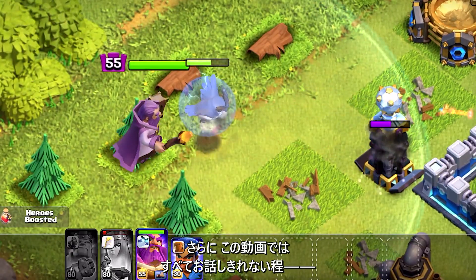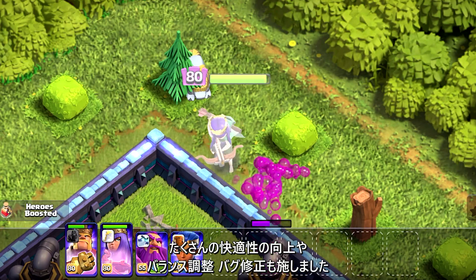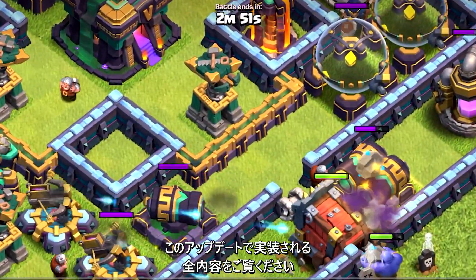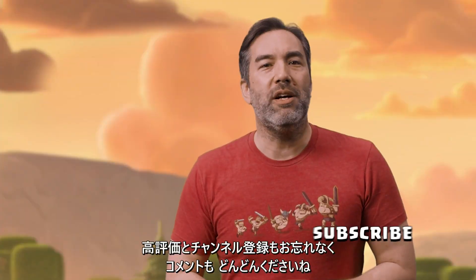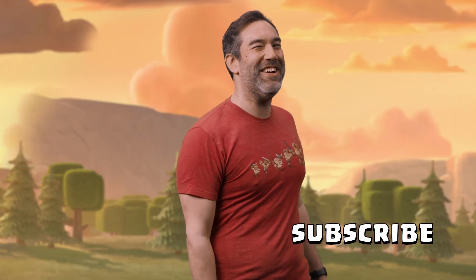Finally, we're introducing so many quality of life improvements, game balance changes, and bug fixes that they're too numerous to list in this video. So please make sure you check out the official patch notes for a full list of features being released in this update. That wraps up our preview for the Spring 2021 Town Hall 14 content release. Please remember to click like and subscribe, and make sure you leave a comment below. Until next time, clash on.